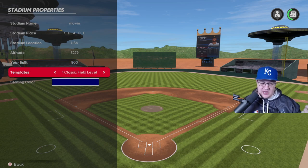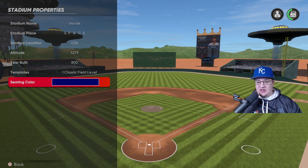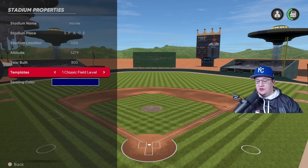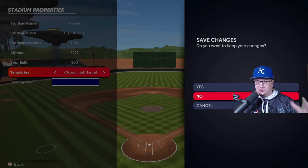The templates only have to do with seating, and we don't have any fans at our stadium — again, to cut down on lag online. This stadium plays crystal clear online, which I love. It's also just an absolute hitter's paradise. After you set your properties, make sure you save the changes.